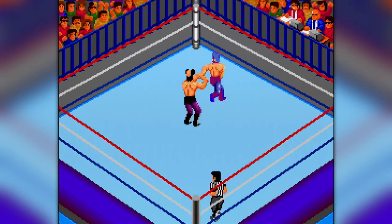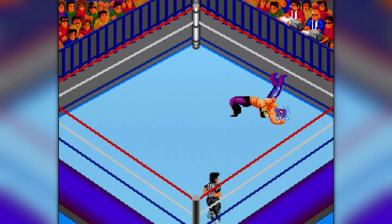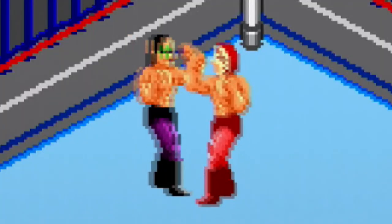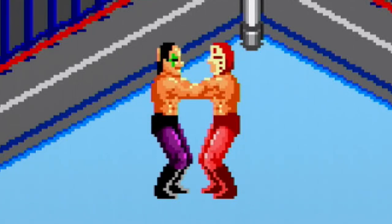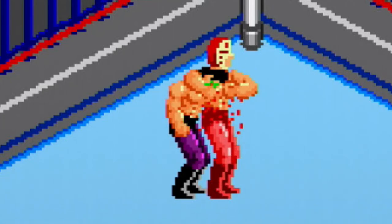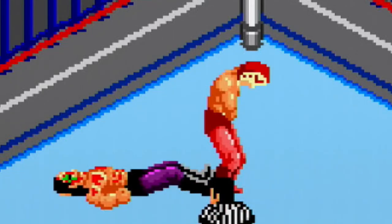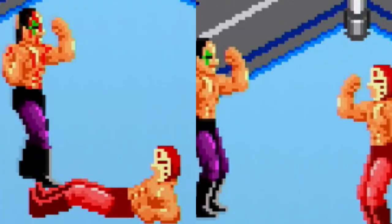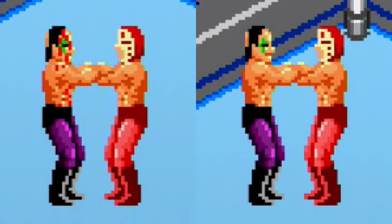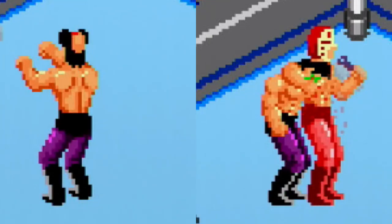When two wrestlers are in close proximity to each other, they will initiate the grapple sequence. This animation starts with a collar and elbow tie-up — think of this as the beginning of the quick time event. This eventually leads to an animation sequence of both wrestlers bending their knees. This is the time when you need to input your button combination to pull off a maneuver. I do not like using the word 'timing' for this though, because the animation until both wrestlers bend their knees can actually vary by up to 15 frames, or 250 milliseconds.